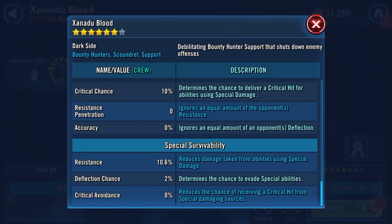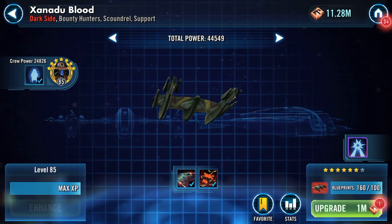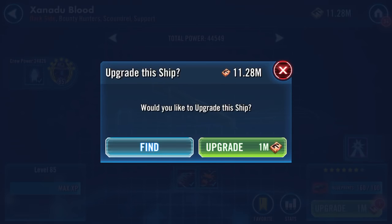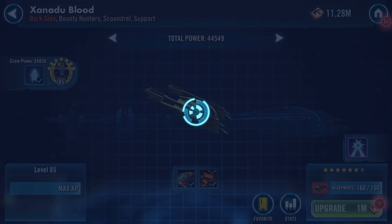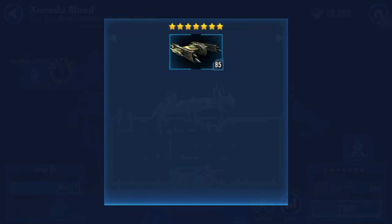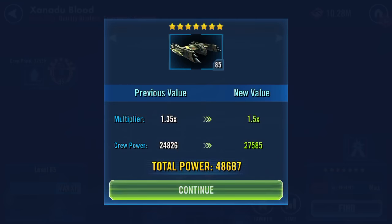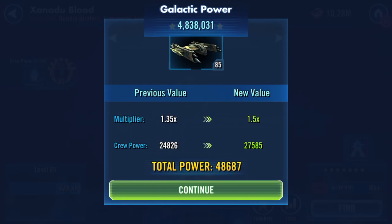The only thing you can really do is just impact on those stats by all the various upgrades and whatnot. So let's do it — upgrade, yes please, bing bong — and whoa, that's quite a big jump: 48,687 total power.